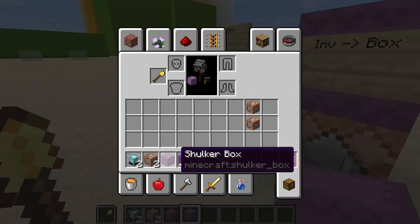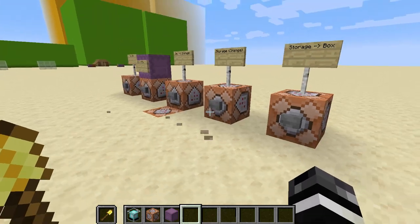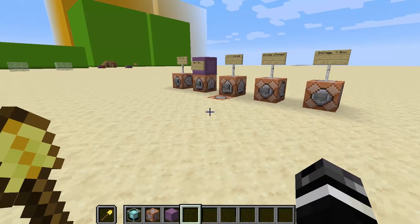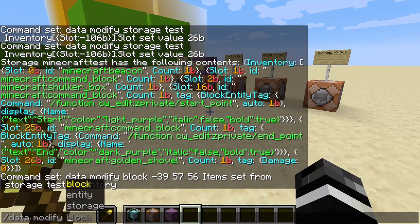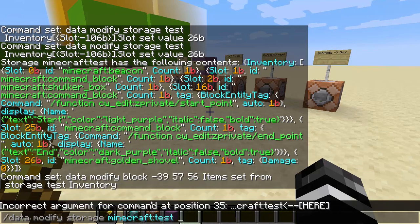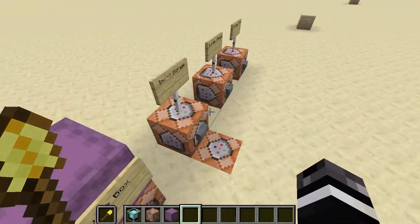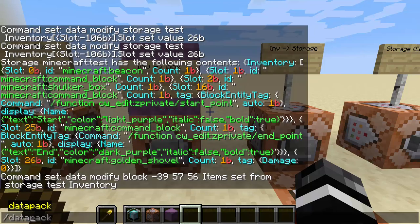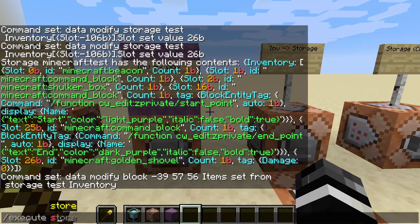So that's how you would use it. Basically, anytime you want to mess with any form of NBT and do multiple operations, use storage. It's been proven that modifying storage is faster than modifying a block or an entity, because it's imaginary and doesn't cause entity updates or block updates — it's all just NBT floating around in an invisible location. It can really help speed things up when you're doing data processes. Anytime you want to use data modify multiple times on a set of data, do it in a storage element.